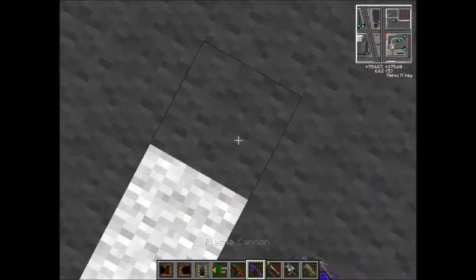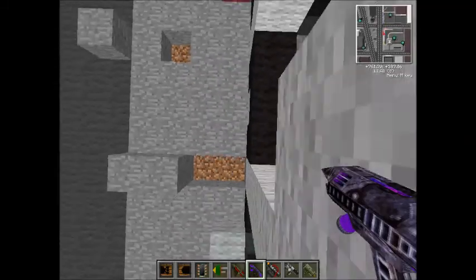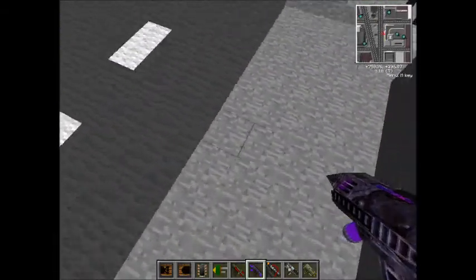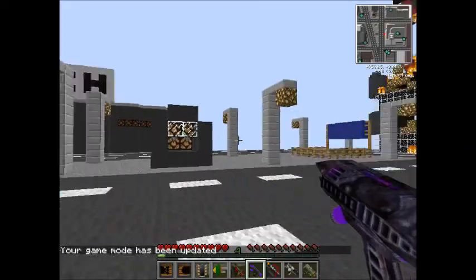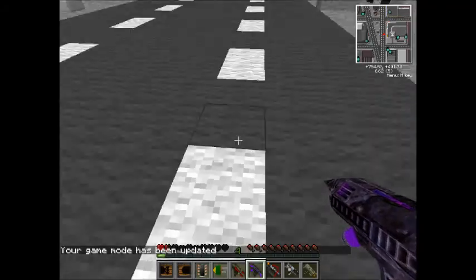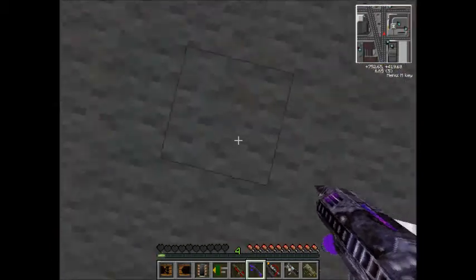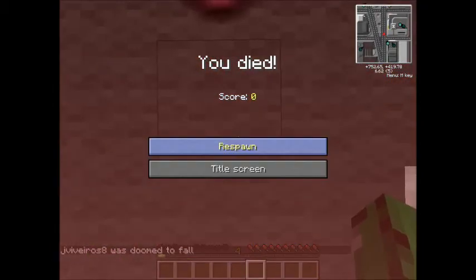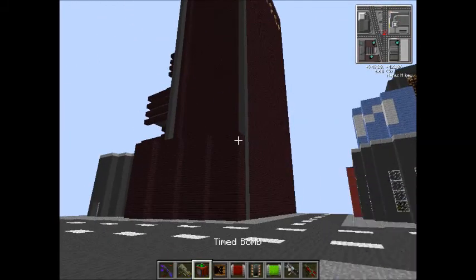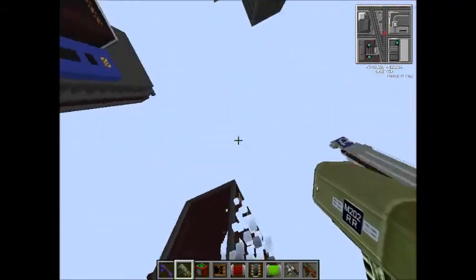This is the plasma cannon. Check this one out. It like launches you if you do it straight down, but it'll most likely hurt you when you're in survival mode. Let's try it, see what it does in survival mode. Yeah, the fall damage will hurt you pretty bad. It will hurt mobs, but it doesn't do that much. Let's get some at this building - sometimes they'll launch each other off, like rockets.